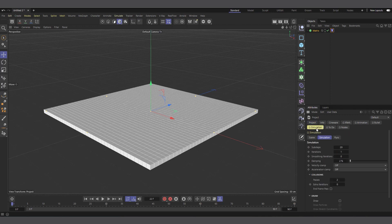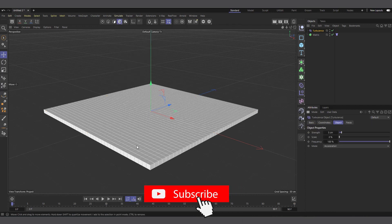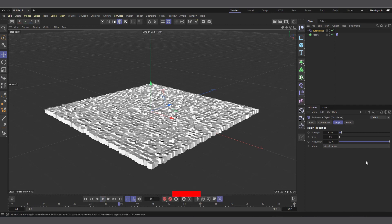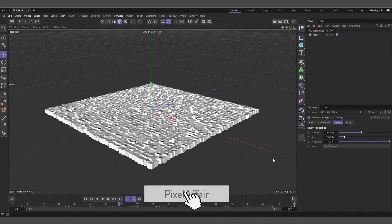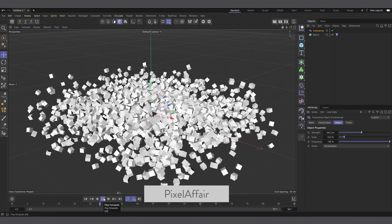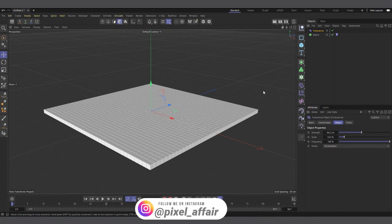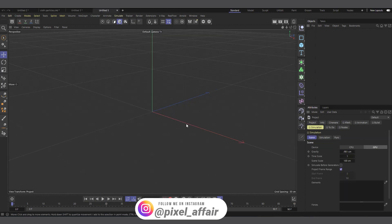I actually have a tutorial on this — let's take off the gravity and put something like turbulence. You can see the turbulence starts affecting it. If we increase it a bit it will actually work on them, and you can see it's affecting the matrix. There's a full tutorial on YouTube you can check out, but there's another thing I've also realized works.